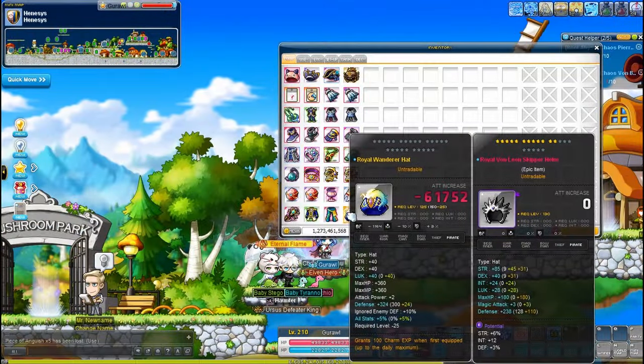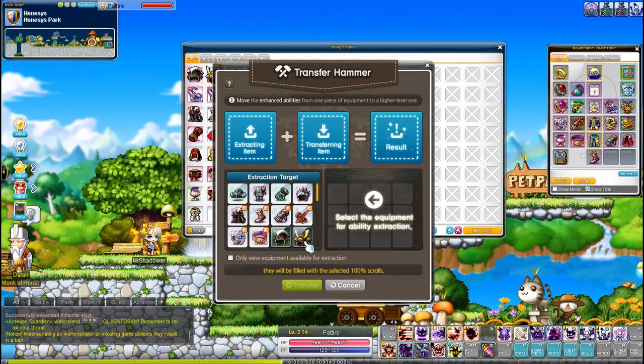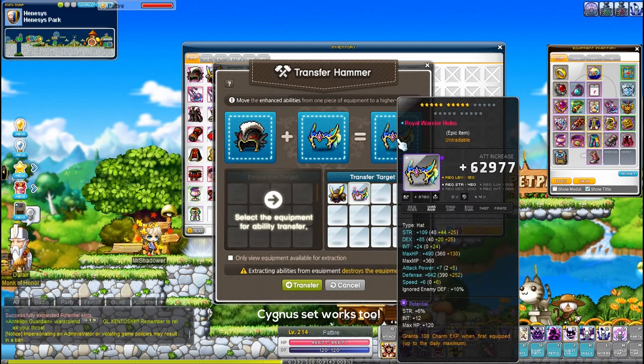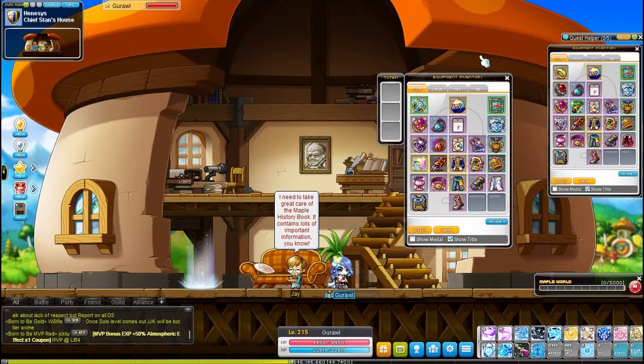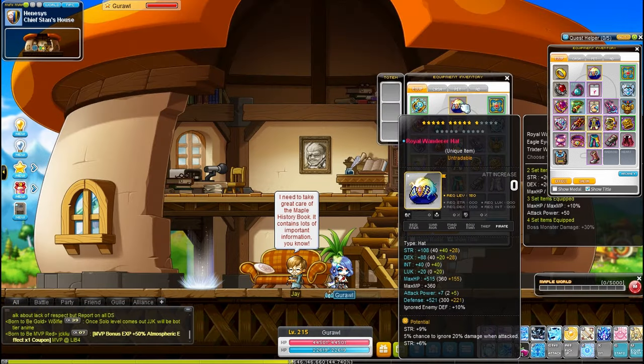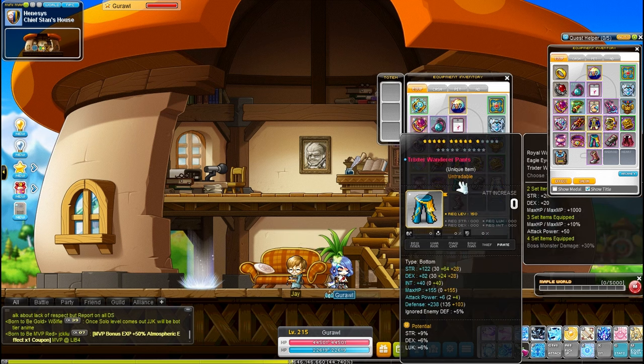Once you get enough fragments, I would make the CRA hat, top, and bottom. A fun fact is that you can use the Transfer Hammer to transfer your Von Leon hat to a Pensalir hat, then to the CRA one — so you can keep the epic potential and a couple of stars. I would also recommend keeping the CRA three-set at Unique with two lines of main stat, just due to the fact that you will not be replacing these and you're going to need the stats for Vellum.